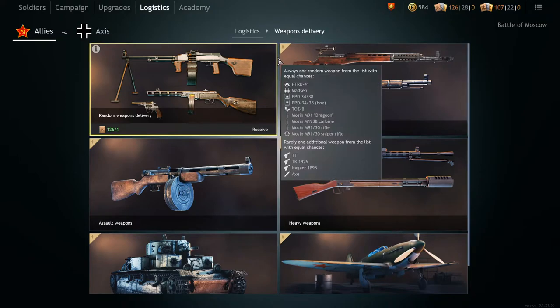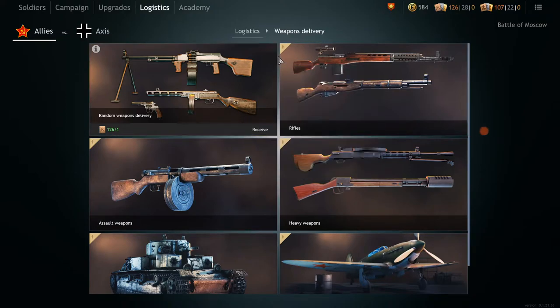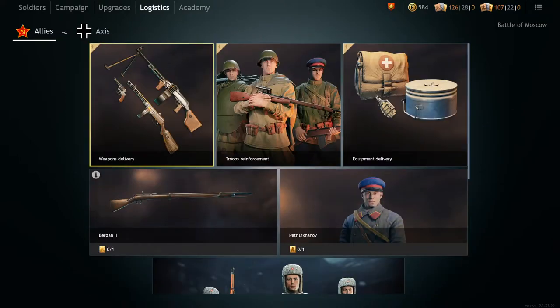This is Papa Frank and welcome to another enlisted guide video. Today we are going to discuss orders, what you should spend them on and in which priority. I'm going to split this video into two sections: weapons and soldier logistics.